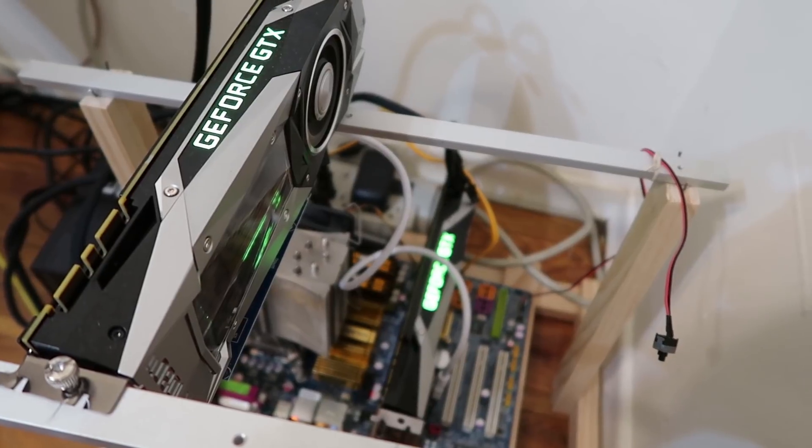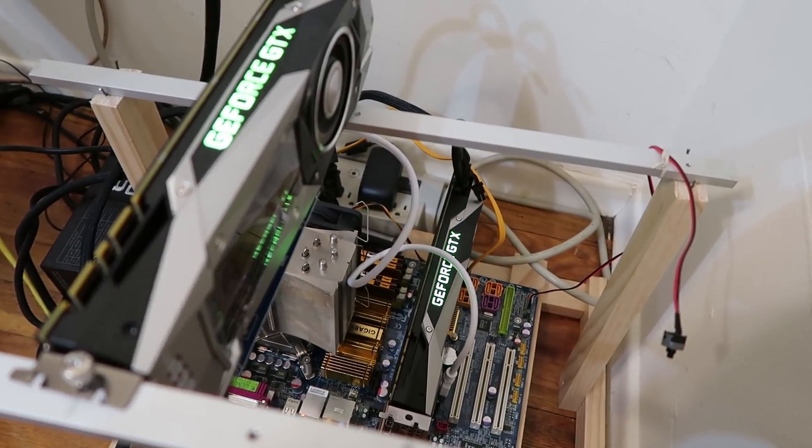So what the tool is supposed to do is increase your hash rate, and it only works specifically with the 1080 Ti cards and the 1080. I'm gonna be testing it today with my two 1080 Ti's mining Ethereum on ethermine.org. What they claim is that your hash rate is gonna increase dramatically. Currently with my overclock settings without the tool, I'm getting about 37 megahashes per second mining Ethereum.